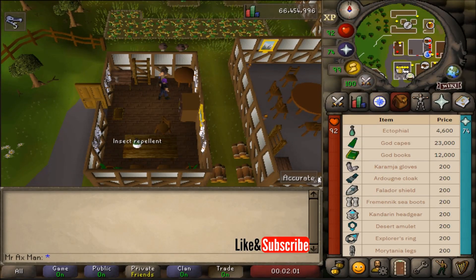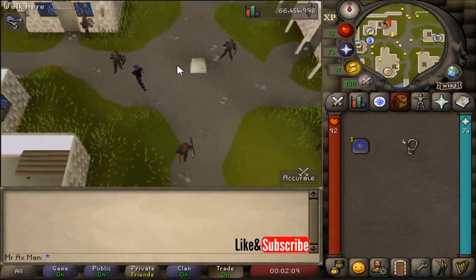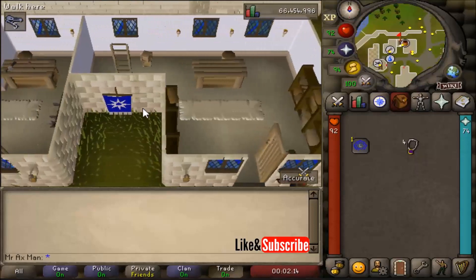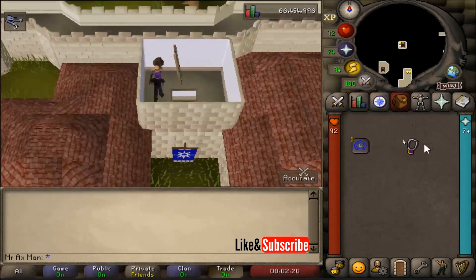Next we're making our way to Falador, where he's located on the second floor of the general store. Make your way to the general store and go up one flight of stairs, and here is Purdue.